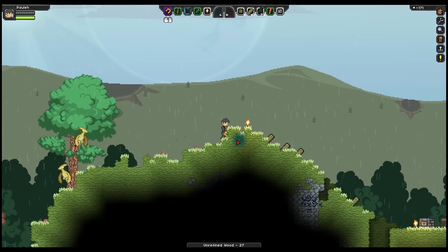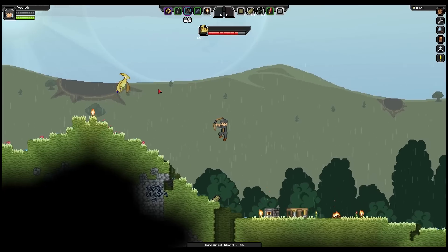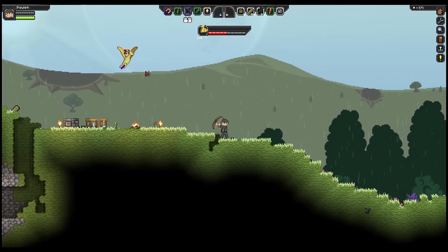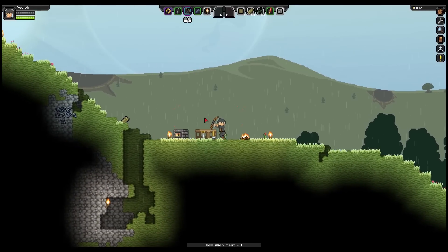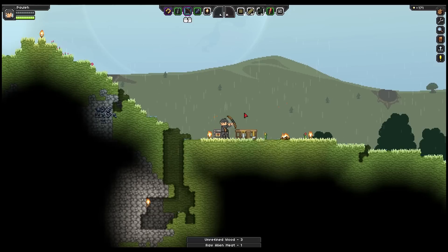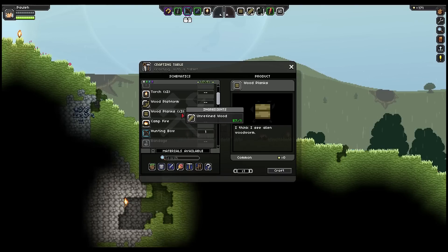Yeah, that works. So I basically just wanted it to fall this way so it didn't go down. There we go. And there's one more bit of wood I can grab.